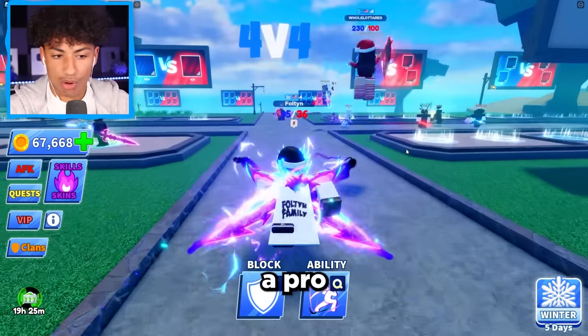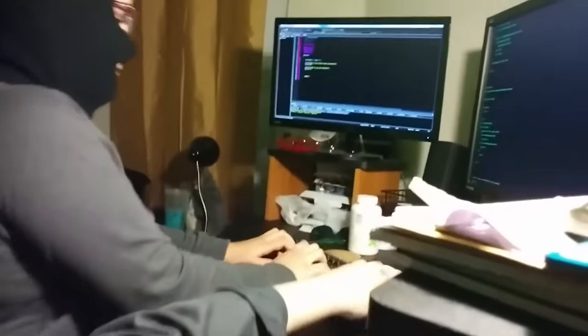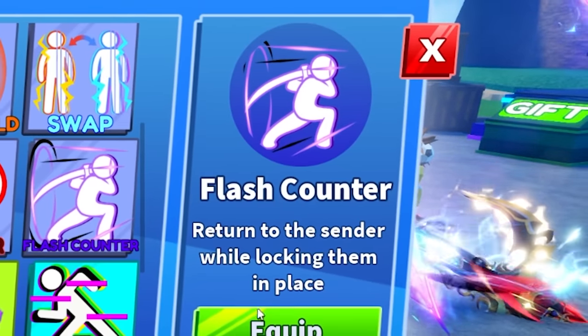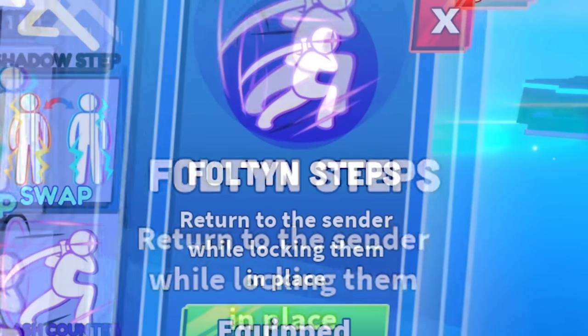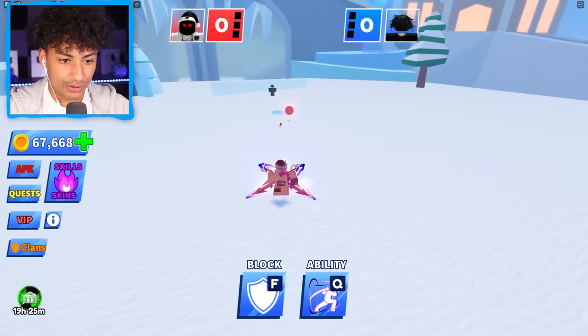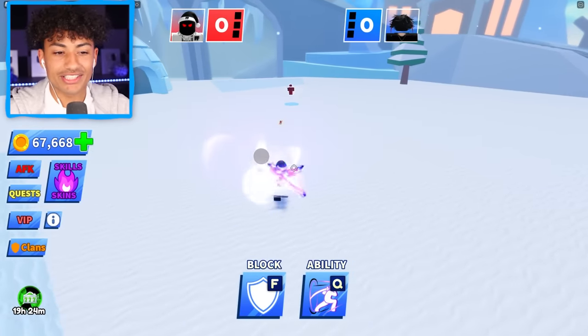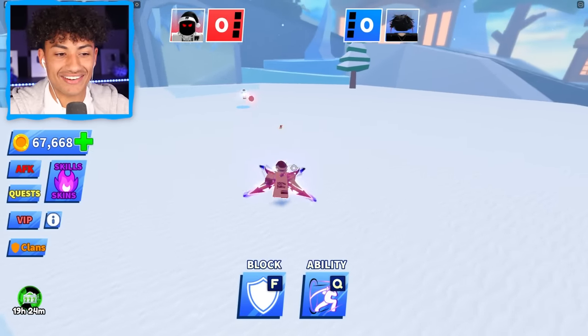But we need to become a pro at it because right now we're not that good. We need to keep practicing. By the end of this video, this is going to be the Fulton ability. So if any Blade Ball devs are watching, if you could change the name from Flash Step to Fulton Step, that'd be awesome. Oh my gosh, I actually did it — Fulton Step. Okay, I'm kidding guys, I had my editor change it. Don't get mad. You've never seen this ability before — okay, maybe you have, but you're still going to lose. What ability is he using now? Why is he standing still? It's a little scary.